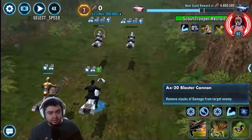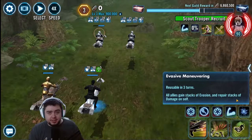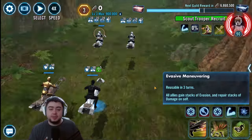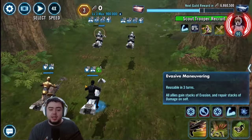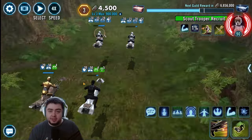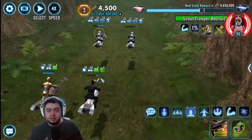Jumping into the raid, you can see down here there are three abilities. We have deal damage — just the basic. We have one that gains Jam. You're basically just avoiding anything that says the word 'jam.' And then right here: all allies gain a stack of Evasion. This is the one that we want. You're always going for abilities that stack Evasion and avoiding abilities that will stack Jam.